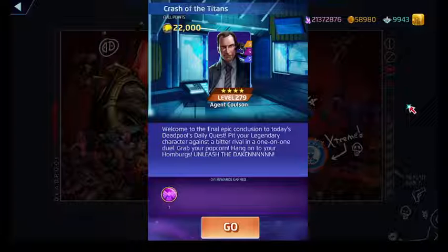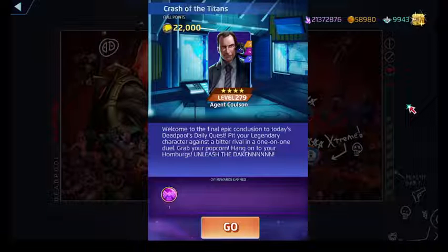Finally, Super Secret Tech costs eleven. It will steal random AP for each friendly countdown tile on the board — at level four, it steals at least three random AP, up to a max of five tiles. Passively, whenever Coulson's allies fire off a power, you create a random two-turn countdown tile that at level three becomes a one-turn countdown tile that deals damage to the target.